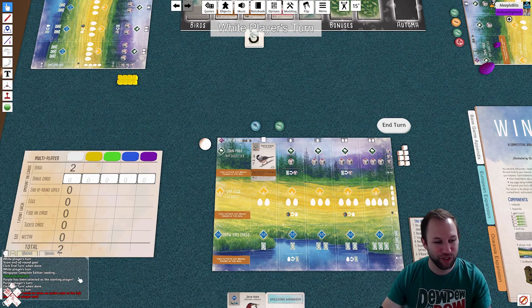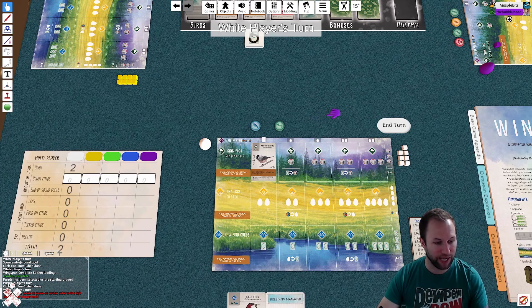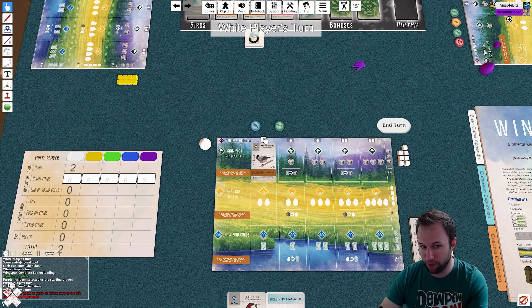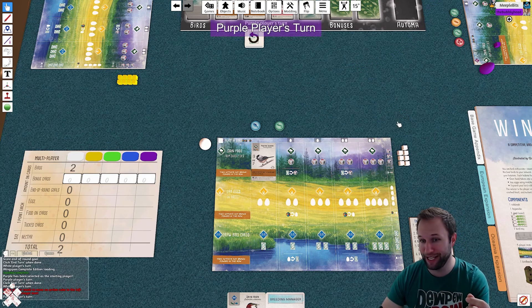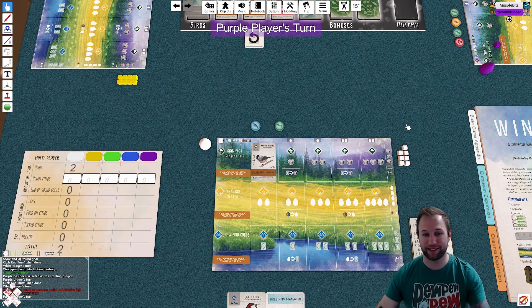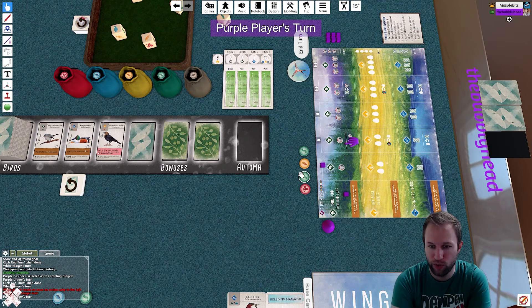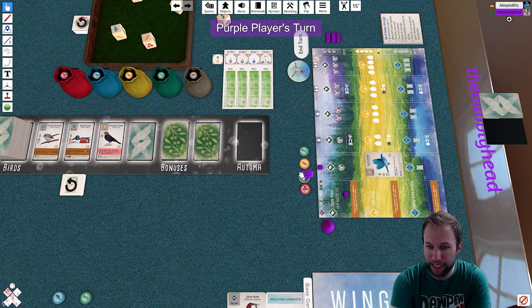When I hit End Turn, it's going to error check. I get a message that says 'White player needs to move an action cube back to the left side of their player mat.' I left my cube in the position of playing the bird, and it reminded me to move my cube to the far left before being able to end turn. Now I'm able to end turn. Purple's going to take their turn — it looks like they're going to play a bird into the grasslands.